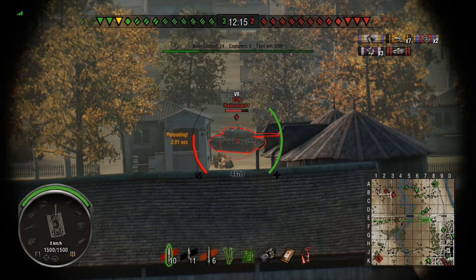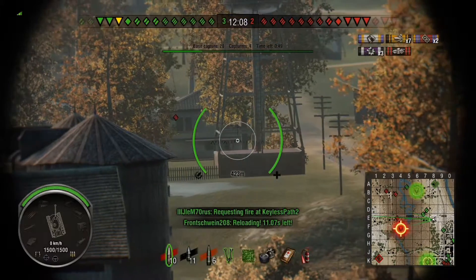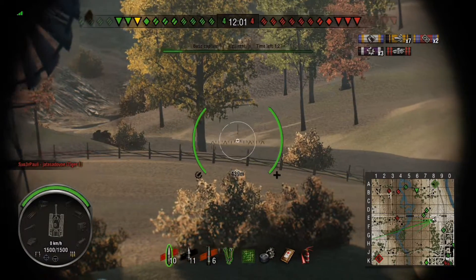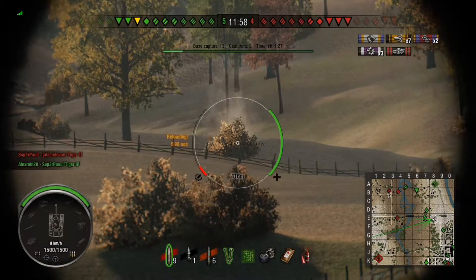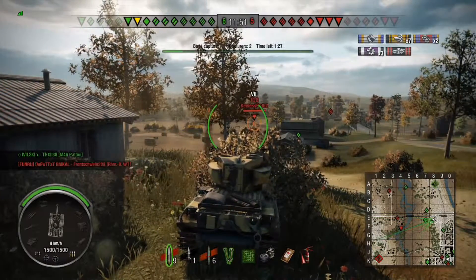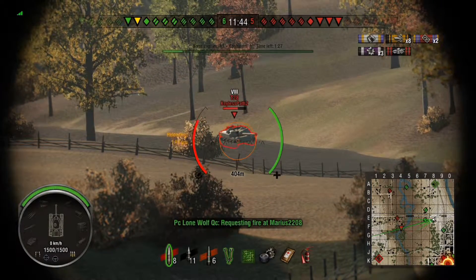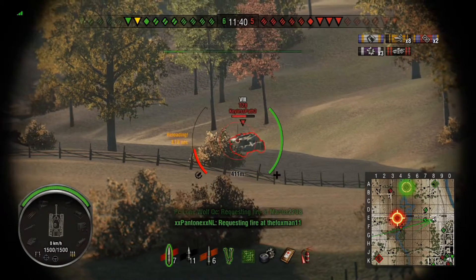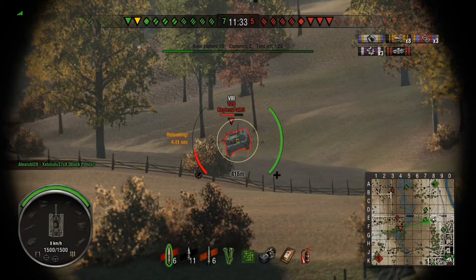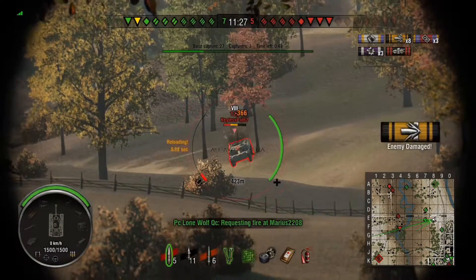A T29 has wandered into view and we put a hit into him but he doesn't hang around for a second shot, although he took his time deciding to leave. We're capping at the moment and looking pretty good down at the town. A tank destroyer has been spotted so I speculated he might be behind that bush, but I saw the round splash into the water and realised I was wrong. While I was looking at the T29 the T28 turns up. I put one round into him, then pinged a couple off the front and realised that the front of a T28 is really, really strong. I'd be better off attempting to put a round through the roof.